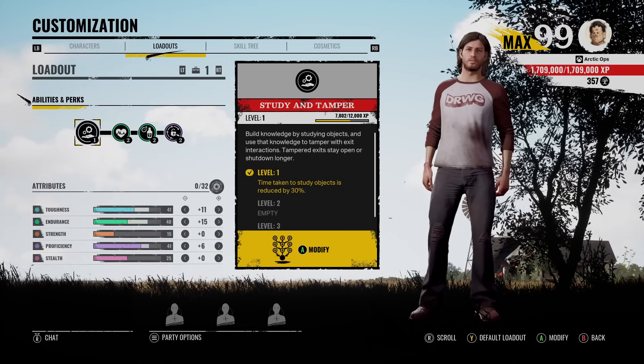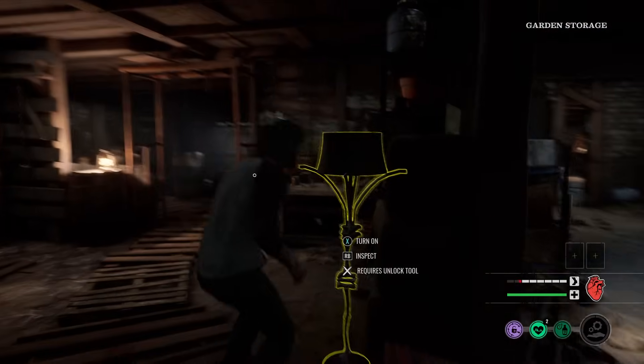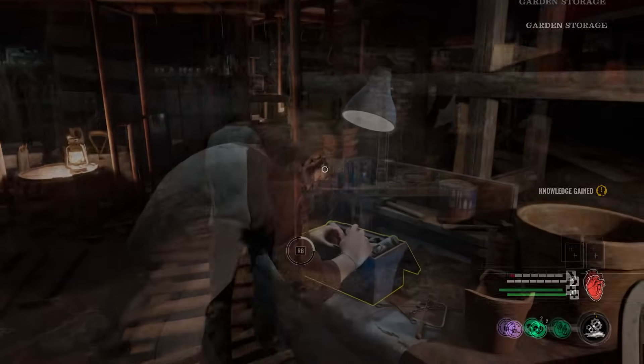I'm going to try and break down his ability quick and clean right now for those of you who don't know yet. So you wander around the map and look for items that let you inspect them. You can inspect a whole bunch of things with Danny: the toolbox, a lamp, a radio, TV, valve items, fuse items, and even the objectives themselves.